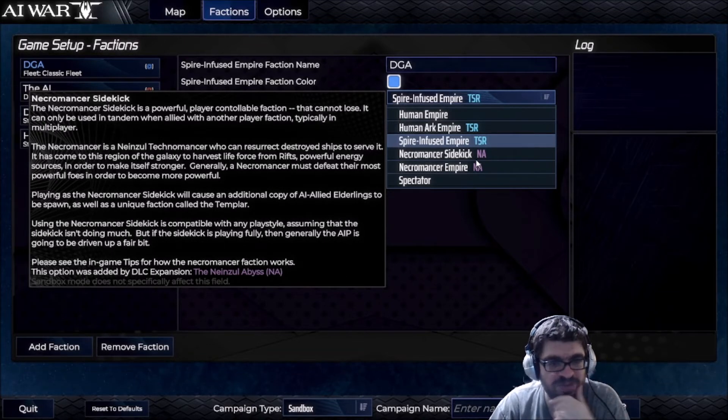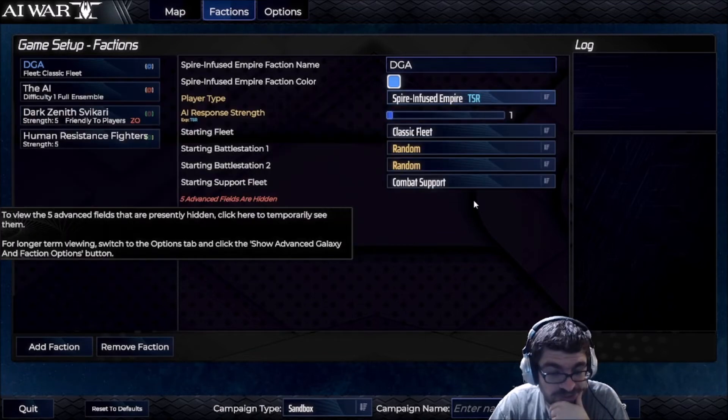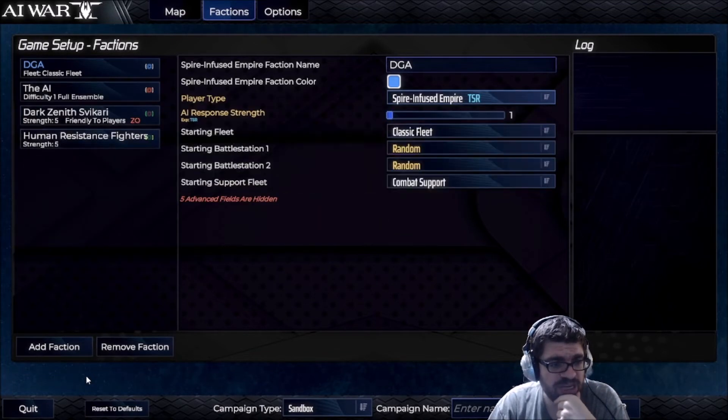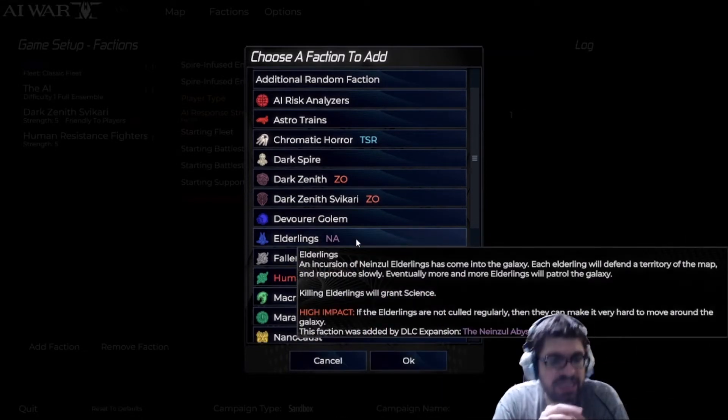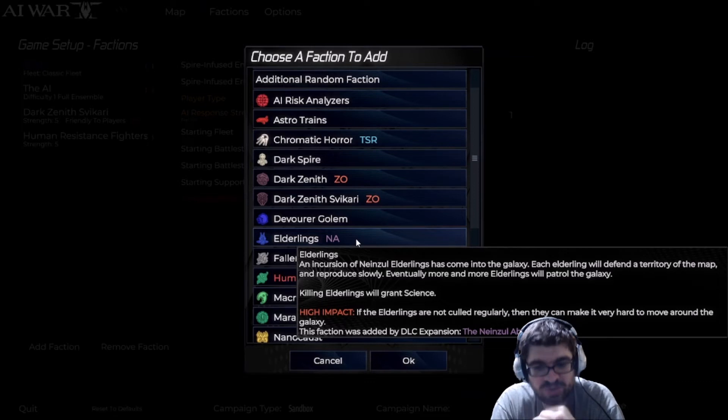If we go to Add Faction and scroll down, we'll see the Elderlings. An incursion of Nainzul Elderlings has come into the galaxy. Each Elderling will defend a territory of the map and reproduce slowly. Eventually, more and more Elderlings will patrol the galaxy. Killing Elderlings will grant science. High impact — if the Elderlings are not culled regularly, they can make it very hard to move around the galaxy.